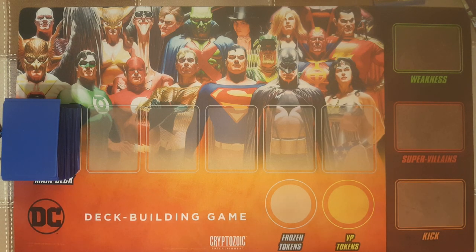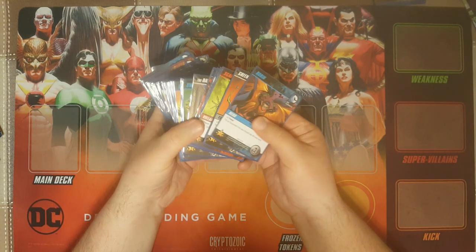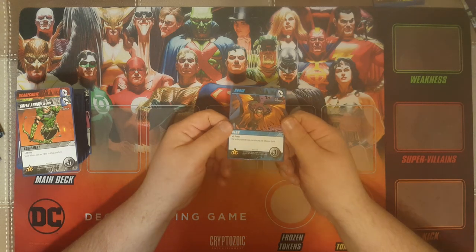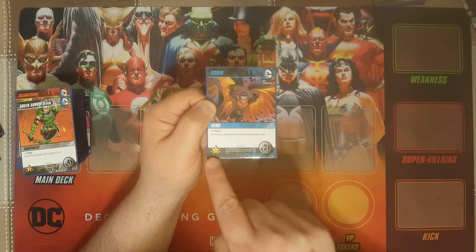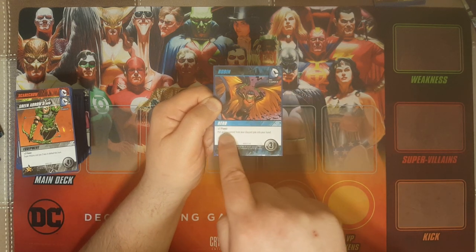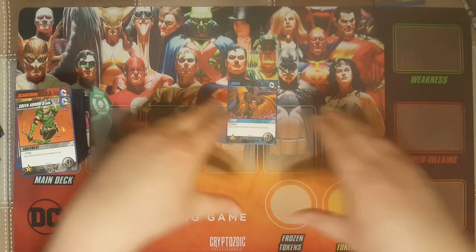It is 2 to 5 players, but there is a solo variant you can work with. We're going to be focusing on the base game. I have here the entire deck that comes with this game. This deck consists of heroes, equipment, super powers, and villains. I want to show you exactly what some of the cards look like. This right here is a hero card — this is Robin. Every card has a cost to buy, a victory point in the far left corner, a type by the color — heroes are blue — and it shows exactly what the card does when you play it.